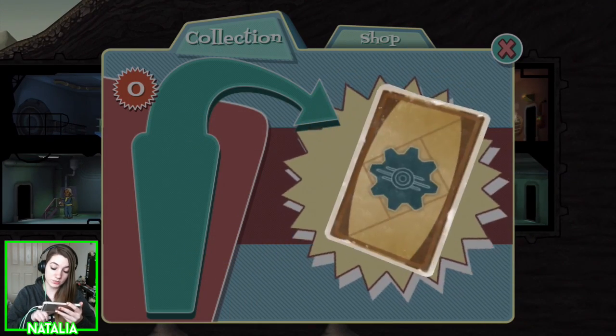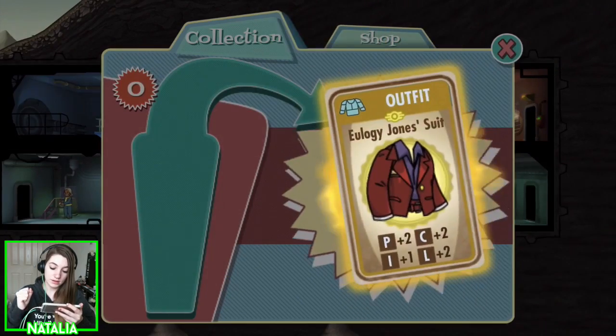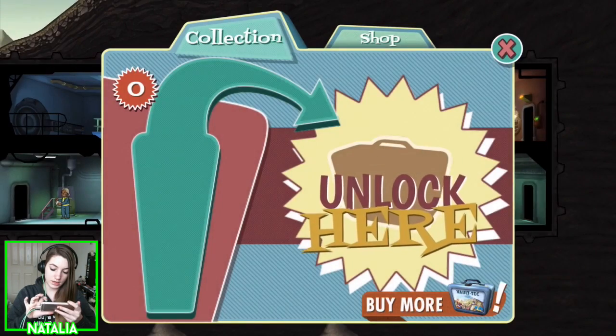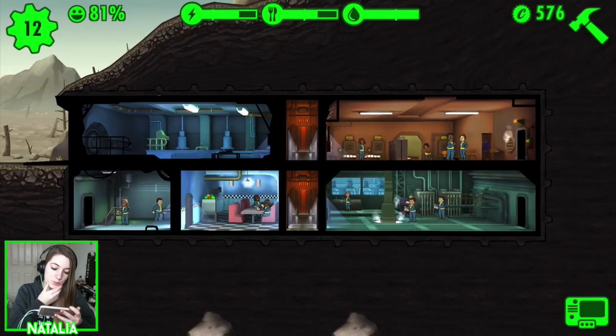Inside our lunchbox we received a sniper rifle — very handy — 500 bottle caps, some water, and Eulogy Jones' suit. Not sure what I'm meant to do with that. Should I put it on someone?